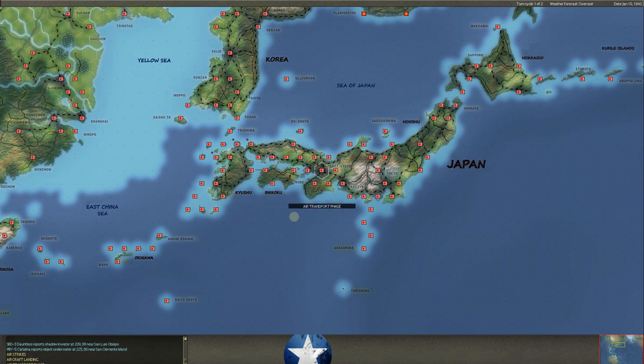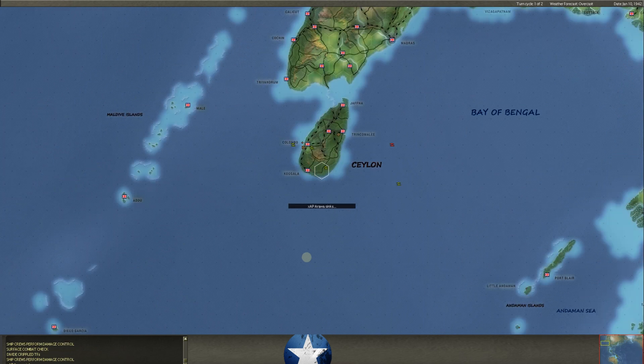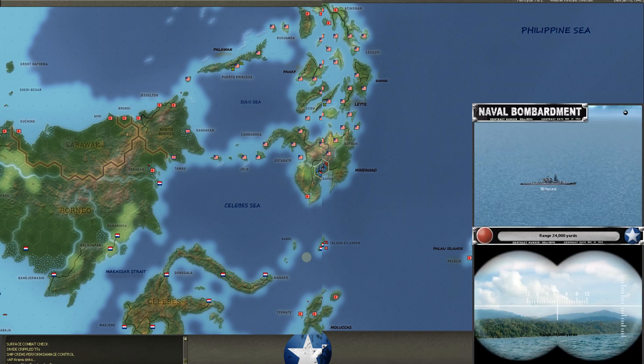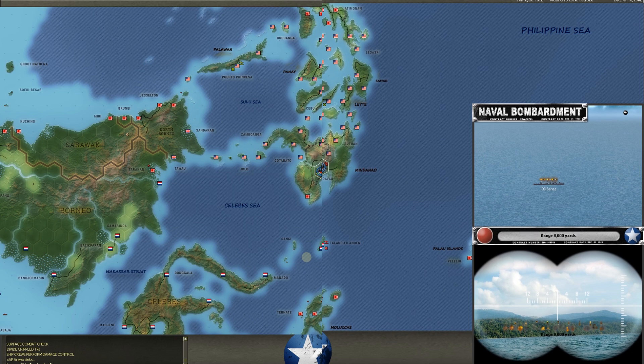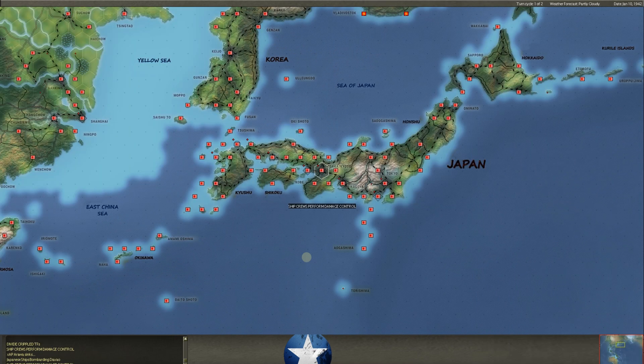We've got a lot more on the way, but that's a lot of points to add up. I think it ends up adding up to, once you put in the cruisers and whatnot, close to 200 points — which is really something. The Cape Town's about to go down. The Aroa goes down. The Haruna is out here bombarding Davao. It's tearing up the base there — we have a base force, I think we actually even have a little bit of infantry there.